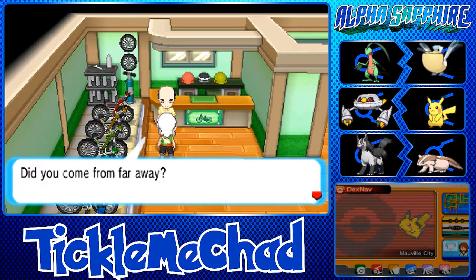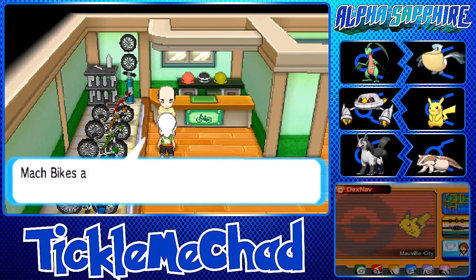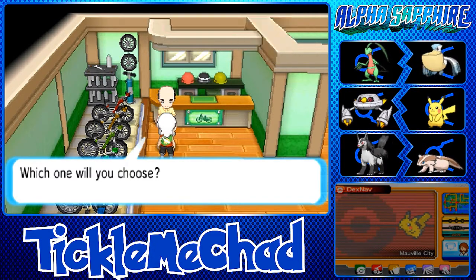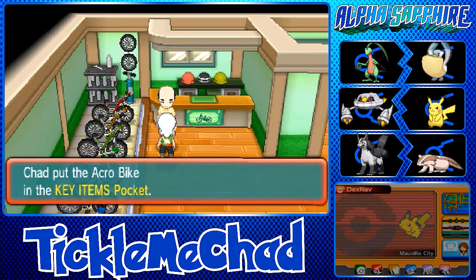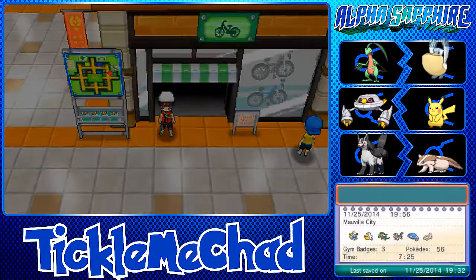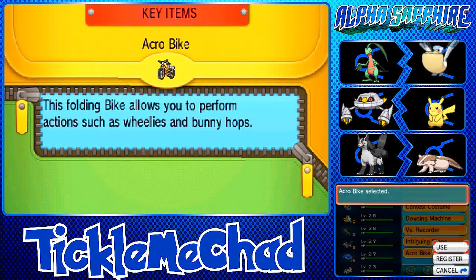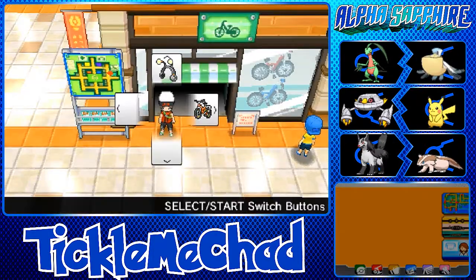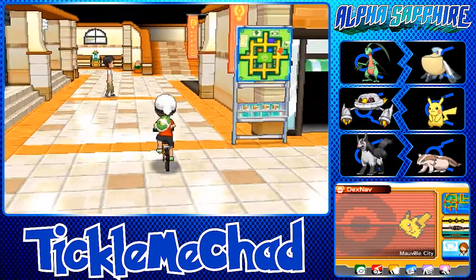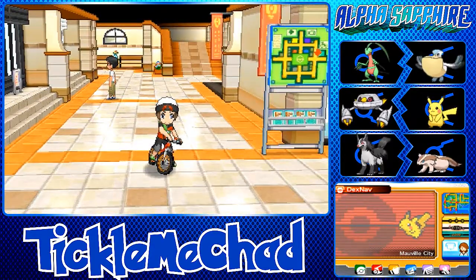Sorry about that, my dad was talking to me again. The bike shop guy is giving us the option to choose — Mach Bike or Acro Bike. I'm going with the Acro Bike because the tricks are really cool, and you can always switch. Let's register it and hop on. Pressing B does a wheelie — pretty cool — and you can also jump!